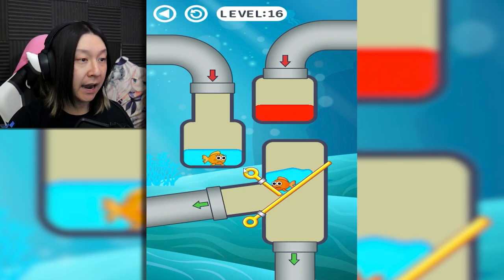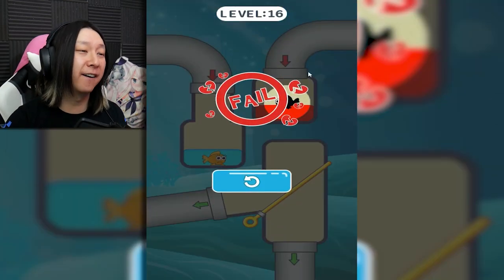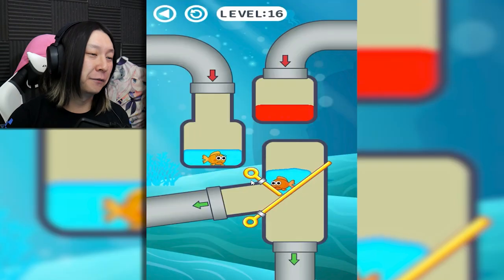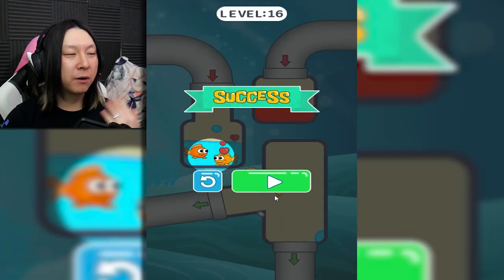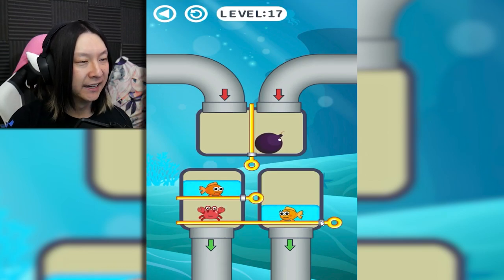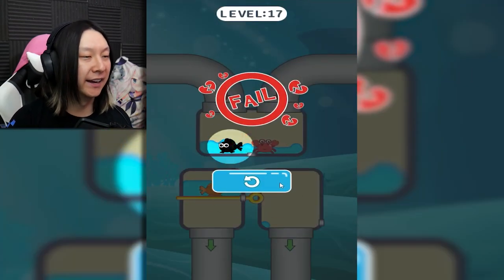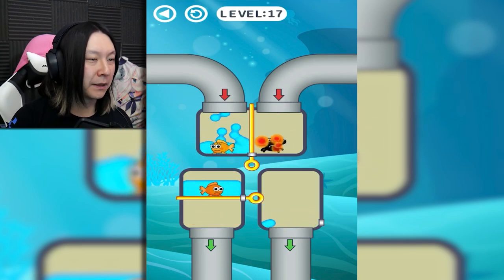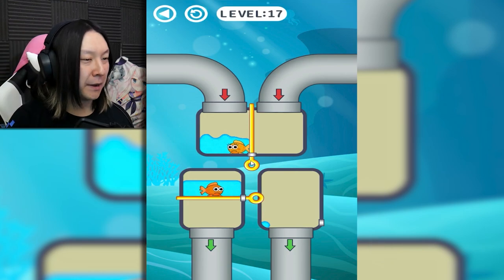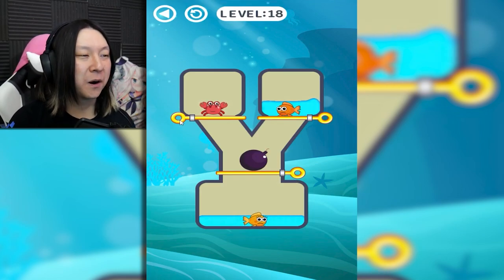Now we have a choice — obviously I have no idea which pipe leads to where. I feel like the one on the left will drop down into the tank we want, but if we make the wrong decision we're gonna be boiling a fish alive. It was not right — oh no, fail with the broken hearts. No fish love this time around. So we just have to drop it the other way. That one wasn't as much of a puzzle as it was a guess-and-check scenario.